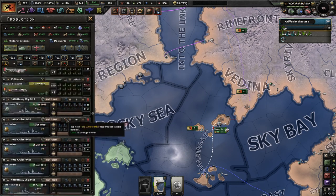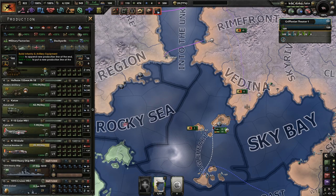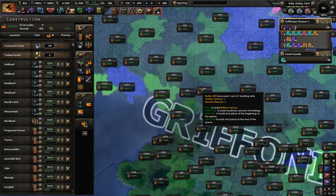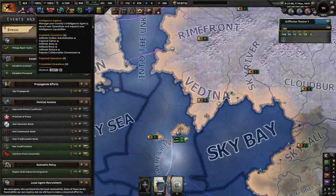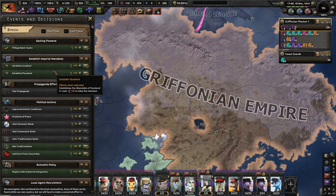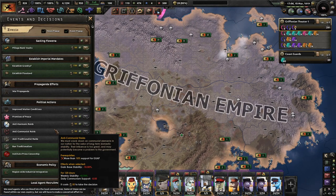Naval Doctrine Research Speed — great. Anything else? Mechanized equipment too. I'm going to stack 15 of these. We can establish Imperial Mandates — wait, what does that mean? I don't know if I want to do this. I just kind of like owning everyone. Should I own everyone or should I not?